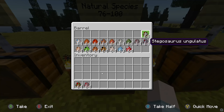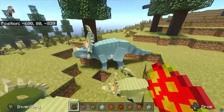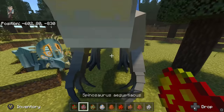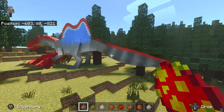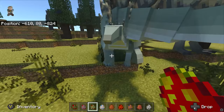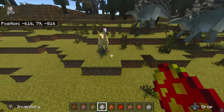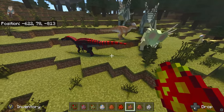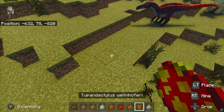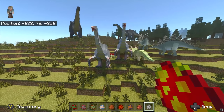Next up is Sinoceratops, Spinosaurus, Stegosaurus, Struthiomimus, Stygimoloch, Styracosaurus, Suchomimus, Tupandactylus, and Therizinosaurus. We'll place the Sinoceratops over here. Then we have Spinosaurus — one of my favourite dinosaurs. Seems like we've got an accurate Spinosaurus with the humps on its back and the swimming tail, pretty cool. Next up is Stegosaurus — got a few of them to take on the Spinosaurus using their tails. Struthiomimus is up next. Then we've got Stygimoloch. Styracosaurus. Suchomimus — baby Suchomimus. Tupandactylus — fly away buddy. Therizinosaurus — I'm not going to give you a hug.